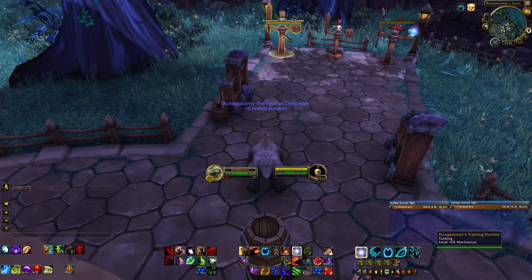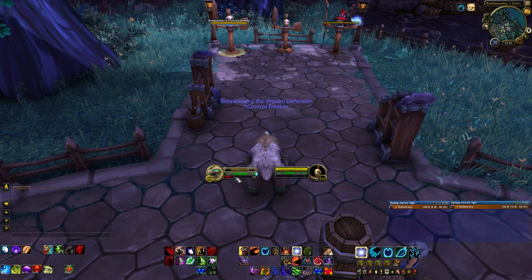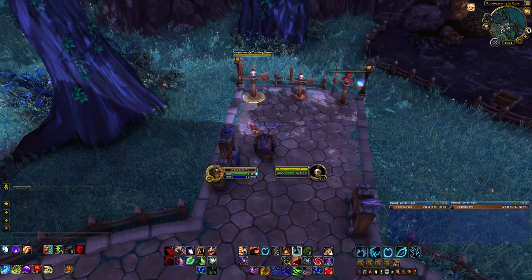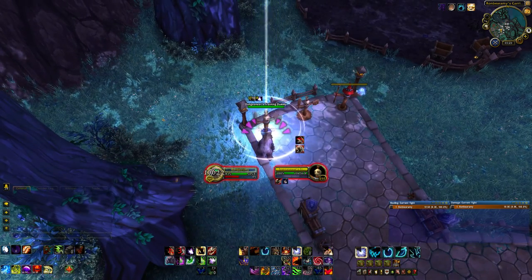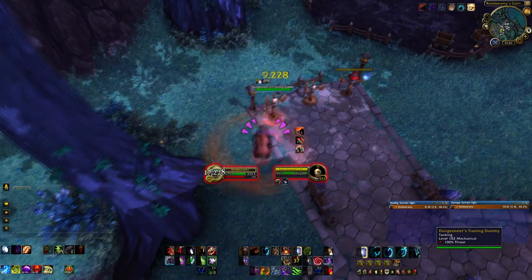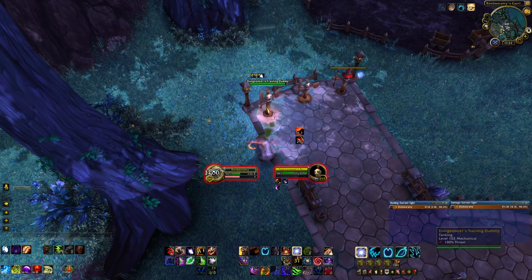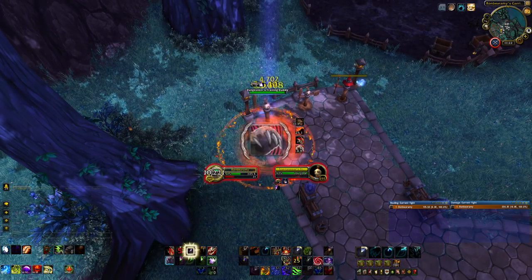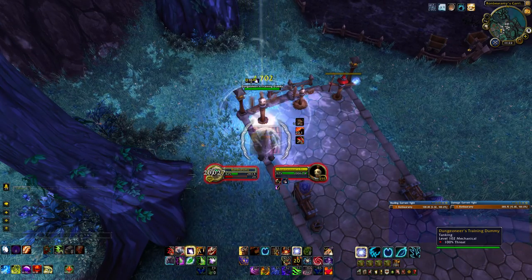Now I'll demonstrate the tank rotation on this dummy. When you pop into Bear form you get 20 extra rage, so make sure you do that right before the pull for a little extra rage at the start. I'll start with Mangle, then Thrash, get a Moonfire DoT up, then Swipe. I'll pop Iron Fur for early armor reduction and Bristling Fur to generate extra rage, then Iron Fur again to spend that rage. I've got a Moonfire proc so I'll use that, Mangle's up, another Moonfire proc — I'll use two Iron Furs here and then Frenzied Regen for some healing.